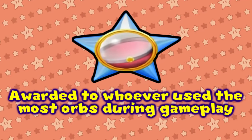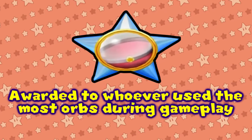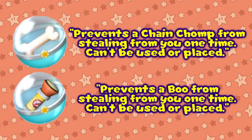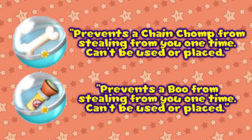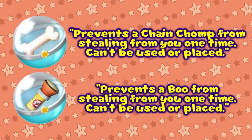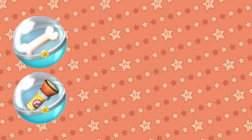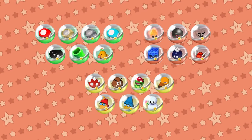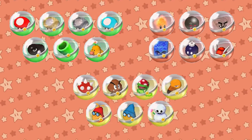The Orb Star is awarded to the player that used the most orbs. Take that word 'used' very literally. The Snack Orb and Boo-Away Orb's text descriptions end with 'can't be used or placed,' and since they are technically not used, they do not count towards the Orb Bonus Star. Disposing of these orbs does not count as using them either. Every other orb will contribute to the Orb Bonus Star.